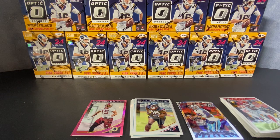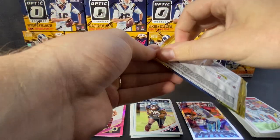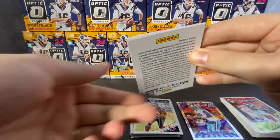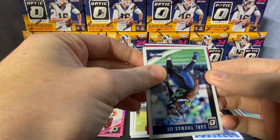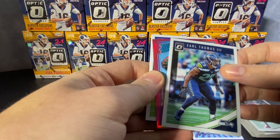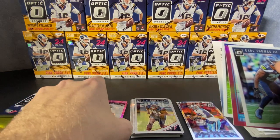Trying to get this open. First pack. I'll keep talking — got Matt Ryan, Earl Thomas. This is a rated rookie — it's Jamon Moore for the Green Bay Packers. That looks almost identical to the last Packers rookie card we pulled — they're doing almost the exact same pose, just different colored gloves.